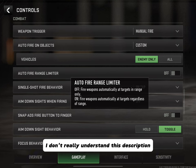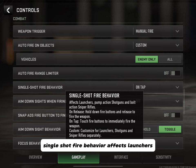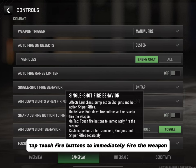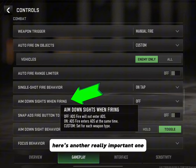Auto Fire Range Limiter: Off means fire weapons automatically at targets in range only; On means fire weapons automatically at targets regardless of range. I don't fully understand this description — if anybody knows, drop a comment below. Here's an important one — Single Shot Fire Behavior, which affects launchers, pump-action shotguns, and bolt-action sniper rifles: On Release means hold down the fire button and release to fire; On Tap means touch the fire button to immediately fire; Custom lets you customize for launchers, shotguns, and sniper rifles separately. I selected Tap since I'm used to just tapping when firing any weapon.